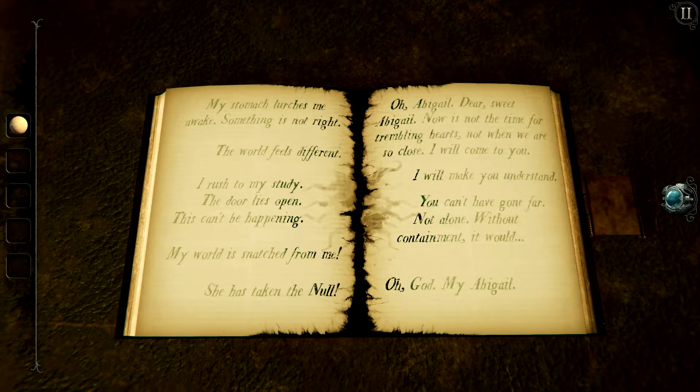My stomach lurches me awake. Something is not right. The world feels different. I rush to my study. The door lies open. This can't be happening. My world is snatched from me. She has taken the knoll. Oh, Abigail — dear, sweet Abigail. Now is not the time for trembling hearts, not when we are so close. I will come to you. I will make you understand. You can't have gone far. Not alone. Without containment it would... Oh God. My Abigail.